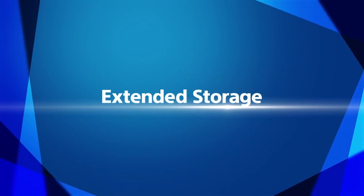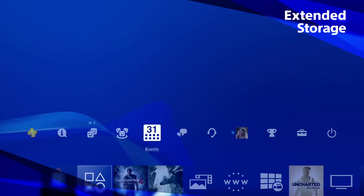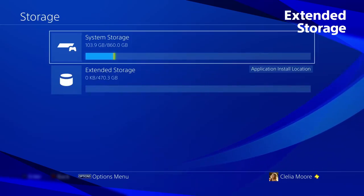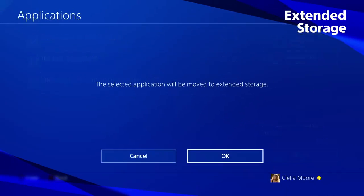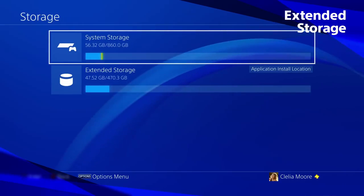Extended storage. Free up space on your PS4 by storing games on any external USB hard drive. To get your new hard drive game ready, first format it via the settings menu. You can then download games and applications directly to your external hard drive. Whenever you connect your external hard drive, your games will be on the content launcher, ready to play.